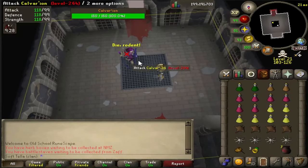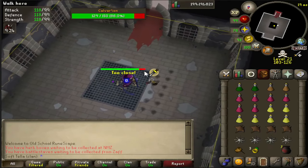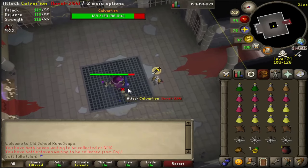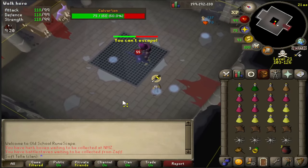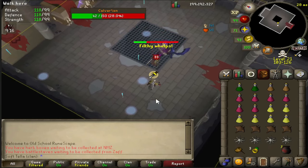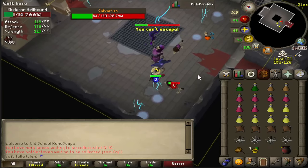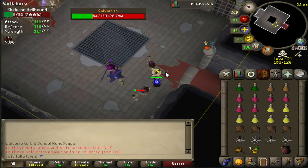What you want to do is pray melee and just start hitting the boss. While you're fighting, lightning spawns on the floor and it does a frontal attack — these are its only two attacks. To avoid the lightning, you need to avoid the 3x3 area around it. Whenever hellhounds spawn, you need to kill these just like the standard Vetyon.